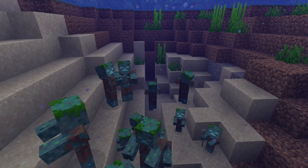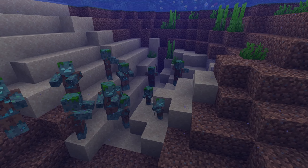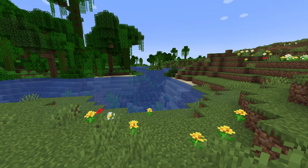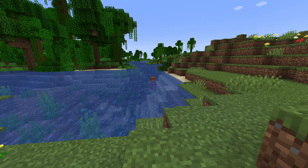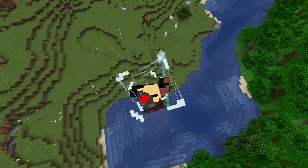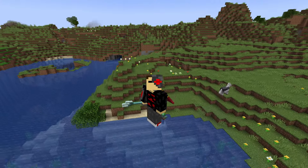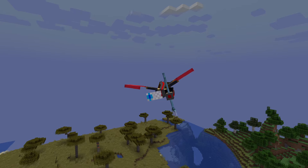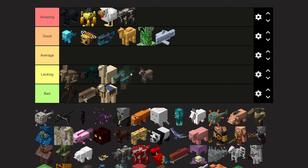Drowned are basically just zombies that live in the water. However, unlike zombies, they can wield a trident, which does a lot more damage than you might expect — up to 13.5 damage as a melee weapon or 8 if thrown. It's kind of like a throwable sword that comes back to you. And if you add Riptide 3 to the trident, in water you can launch yourself pretty far, and if you have an elytra and it's raining, you can travel at borderline supersonic speeds. I'll put the Drowned at a good tier.